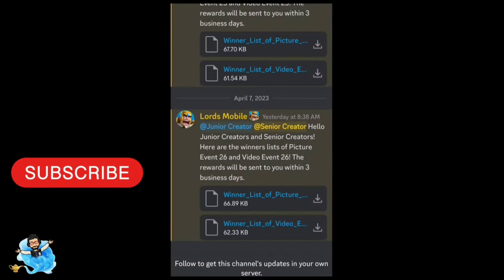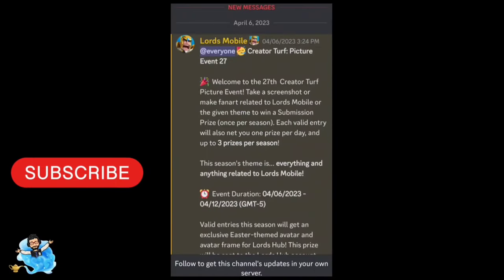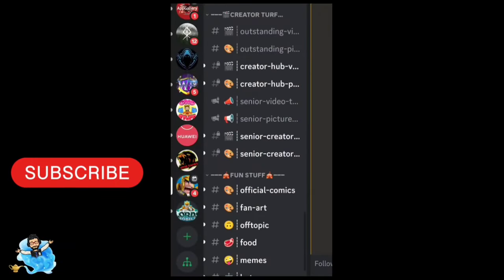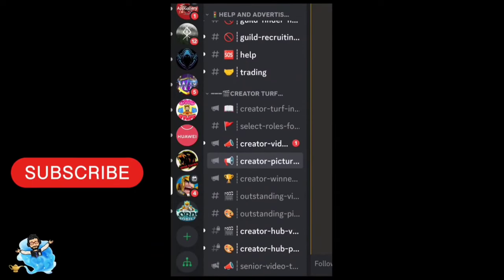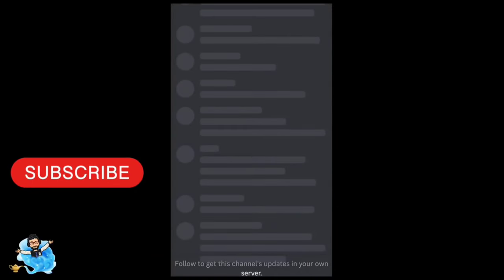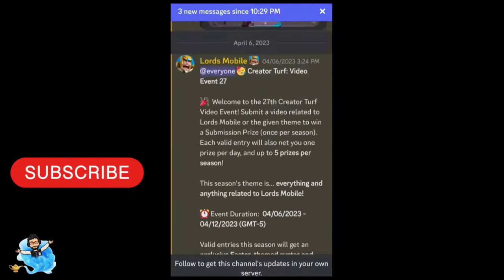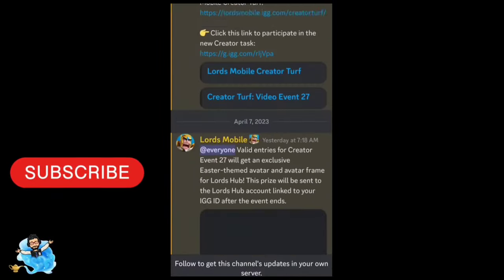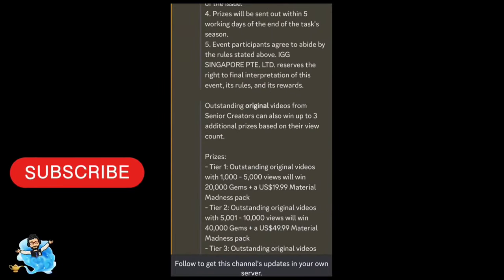Discord is really pretty easy to use. You just need to install Discord and log in by creating an account. Then you can go on the official Lords Mobile Discord, where there are lots of channels covering different types of events, guides, and communities — different types of lords and ladies are there as well.